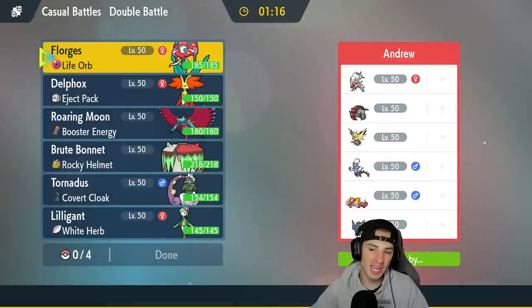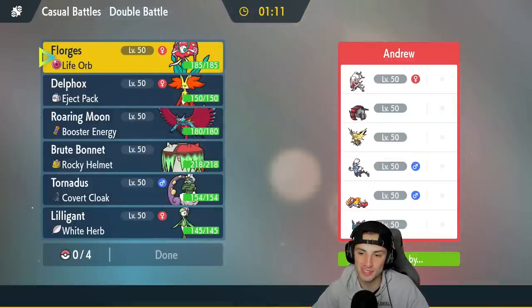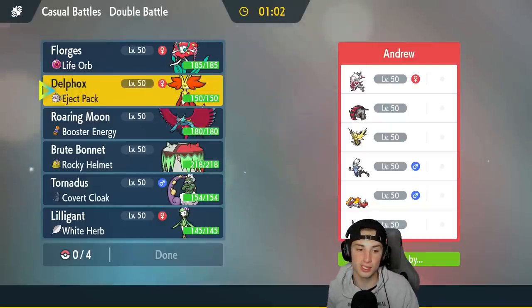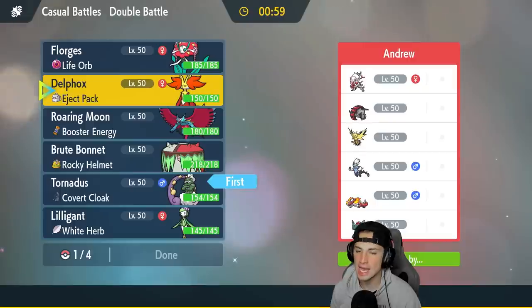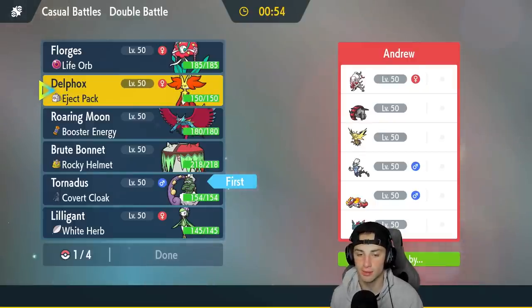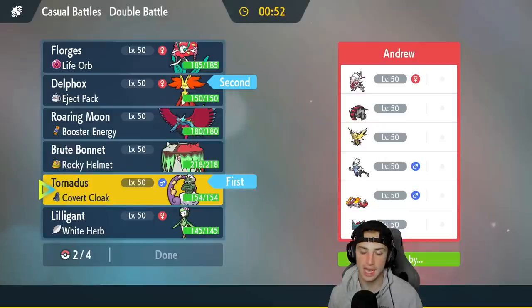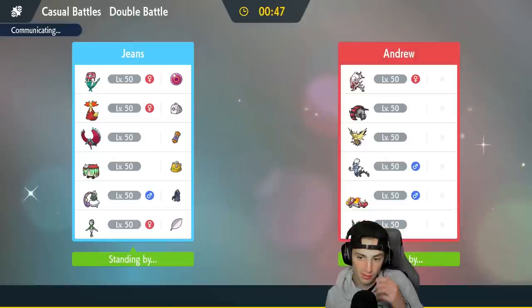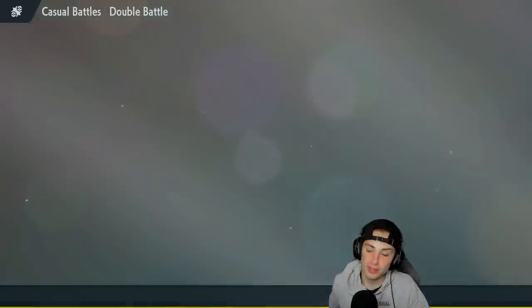Third and final match — we're going up against a team with Hisuian Zoroark, Thunderus, Zapdos, Iron Treads, Skeledirge, and Flutter Mane. A very cool team. Sun could be really good with Tornadus, so I'm leading Tornadus and Delphox, bringing Lilligant in the back end, and Roaring Moon who clutched match one — looking for the same in match three. Let's lock it in, winning record time.